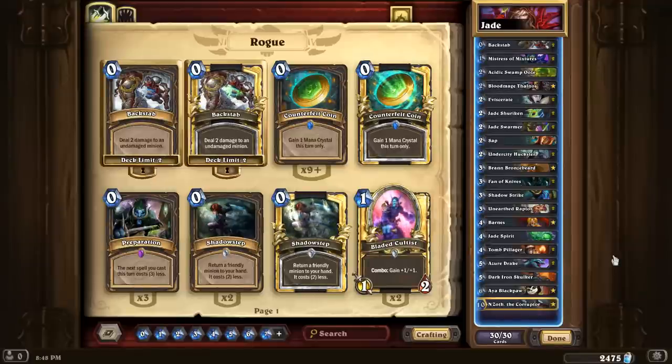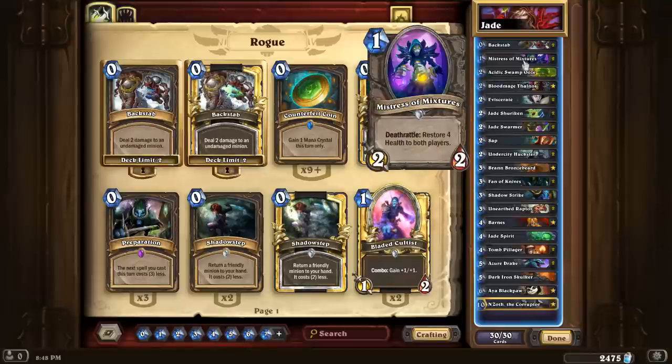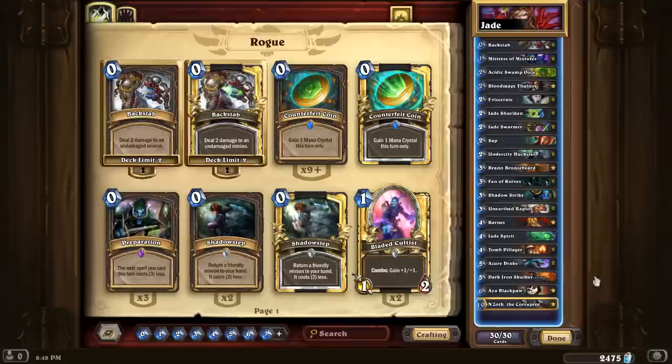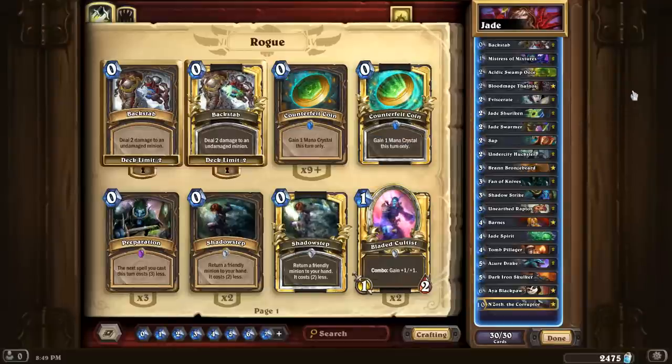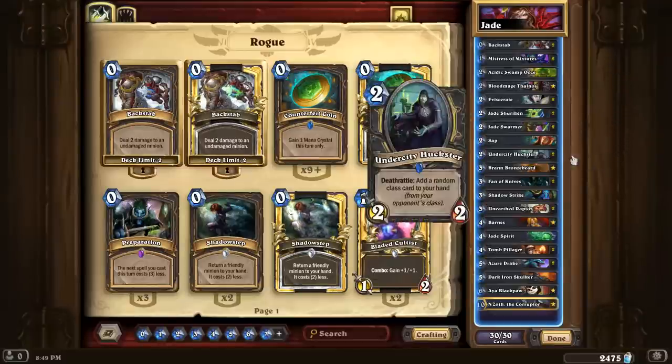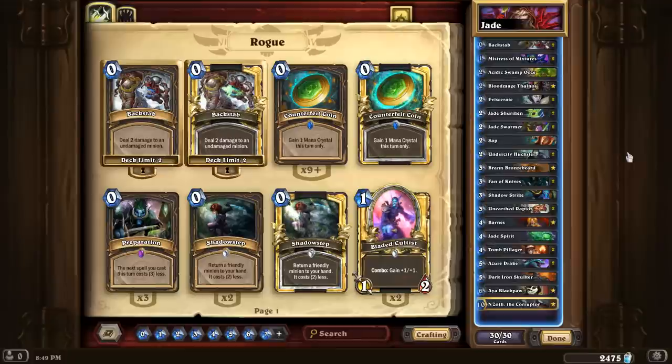So I'm going for a N'Zoth route, and it's possible that even in the N'Zoth deck the pirate stuff is better than Mistress of Mixtures, but N'Zoth just works really well with the Jade Swarmers and Aya. Because of Jade Swarmers you kind of naturally want to put in Unearthed Raptor, which makes you want to play a few more deathrattles like Huckster. Once you get to that point, the deck kind of builds itself.